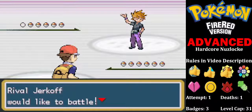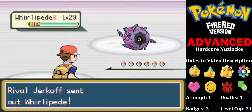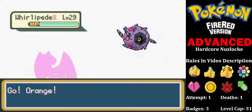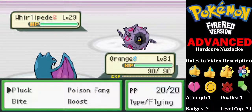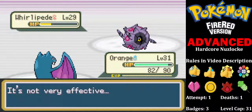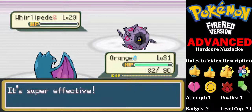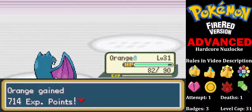The rival — let's call him Jerkoff — wants to lead with his Whirlipede. So we're going to lead off with our Golbat, which counters it completely. We just start Plucking away. That does nothing to us, and it easily goes down.